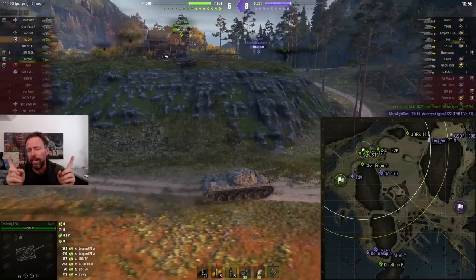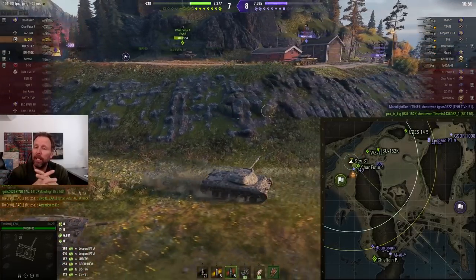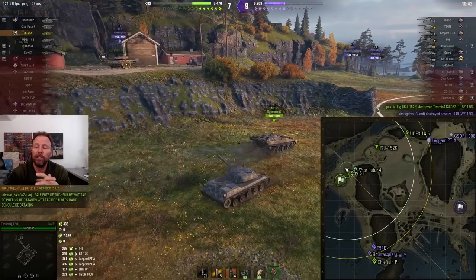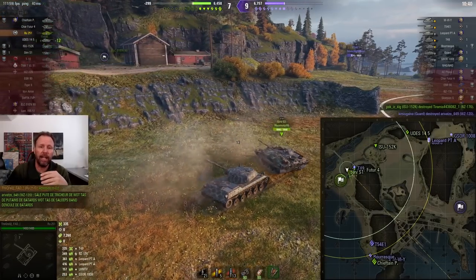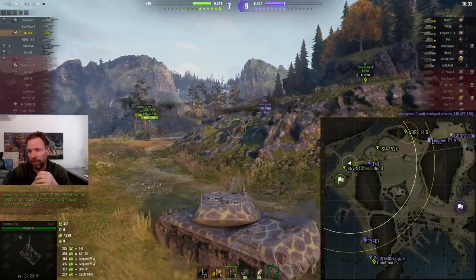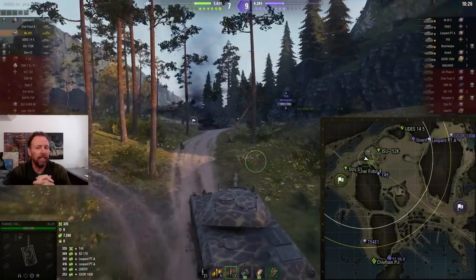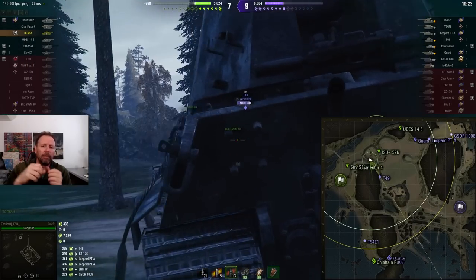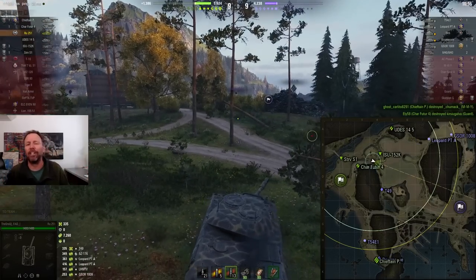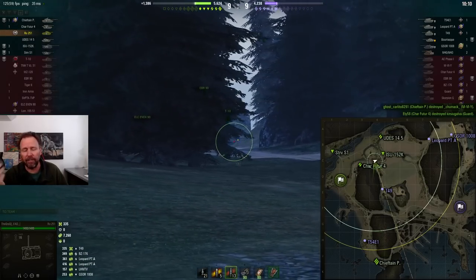You can cross and be aggressive — that's a valid play. But I'd say it's almost better to cross and be aggressive in a medium tank with some good armor, like a 121 or T-54, rather than a light tank. For a light tank, the high-percentage play is not to cross at the beginning. I know there will be people in the comments saying you should always cross, but nine times out of ten when you cross you're going to die and have a bad game.